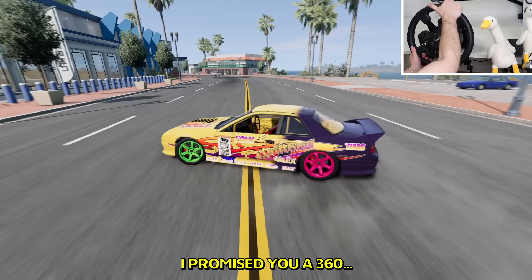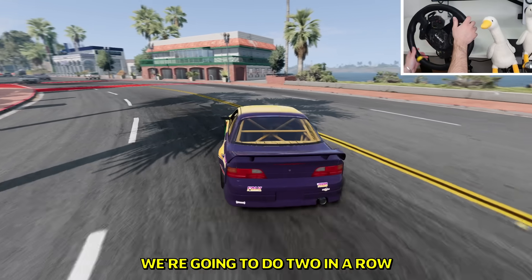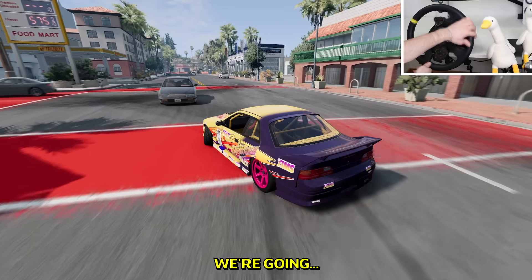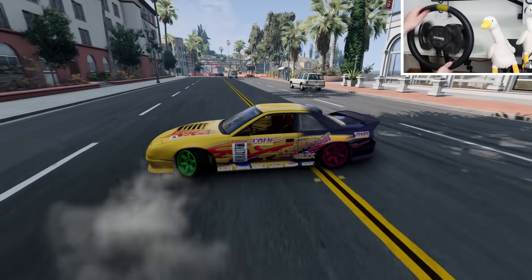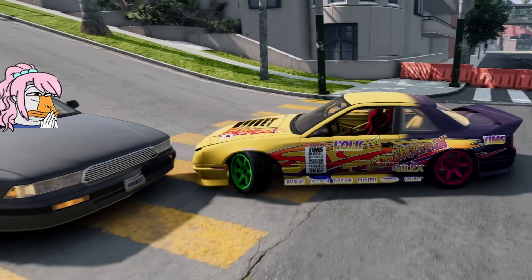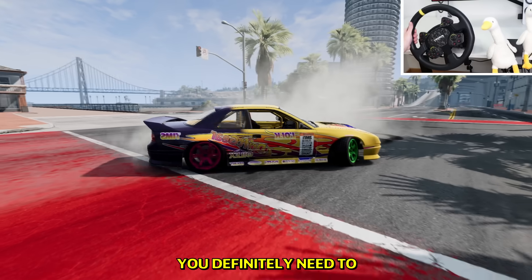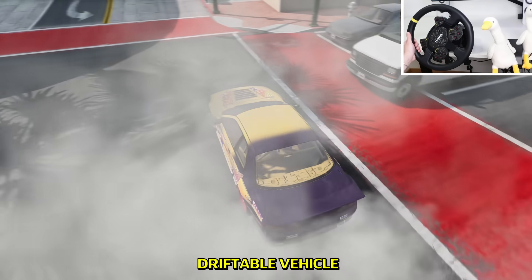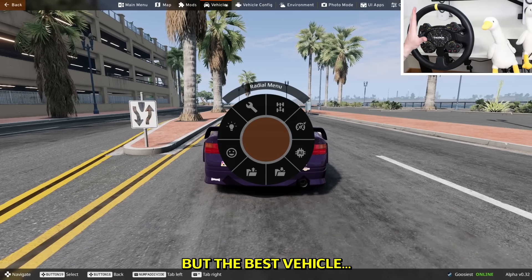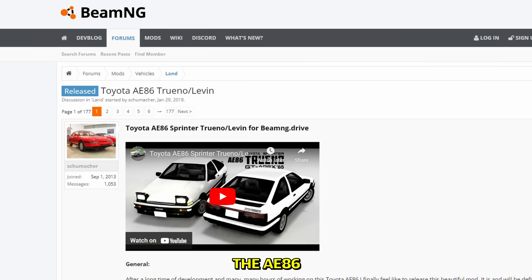I promised you a 360 — and we did it, finally. Two in a row! So I'll be honest, I'm gonna rate this vehicle 8 out of 10. You definitely need to do some tuning to make this an easily driftable vehicle. But the best vehicle in BMNG is still the 86 Drift Edition — I'm gonna show you how good it is.